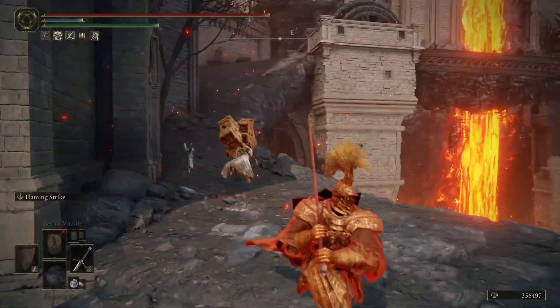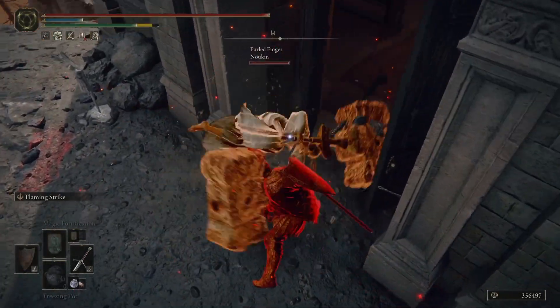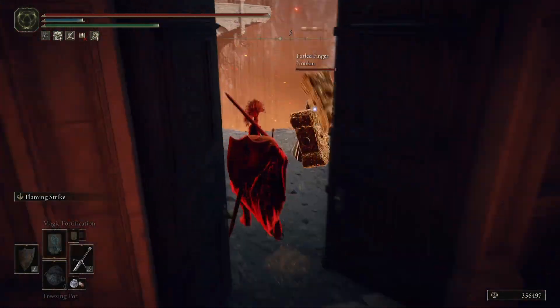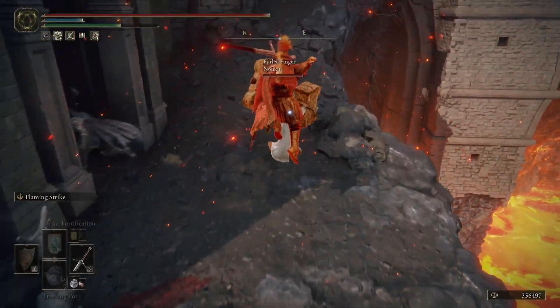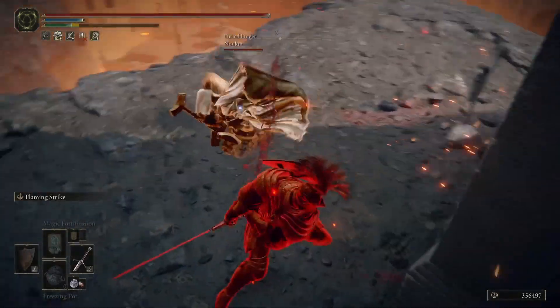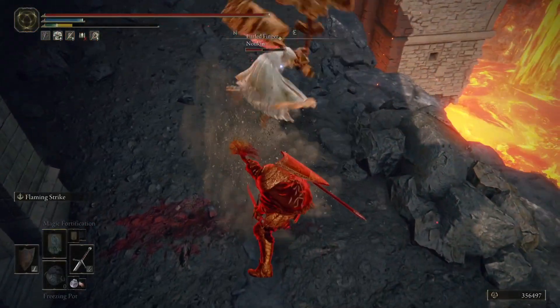Moving on, we do have a new player. I was going for some cheeky Fan Dagger throws, just trying to practice getting headshots with Fan Daggers because it does put the opponent into a stun animation if you manage to land that. That can be pretty nice and actually useful in invasions. Doesn't always work out that well, but it's not a bad thing to practice if you have 2k hours in this game. This player is not really being too aggressive — it's kind of hard to tell what their plan is.